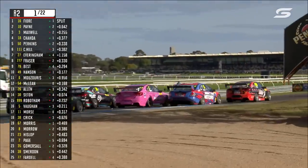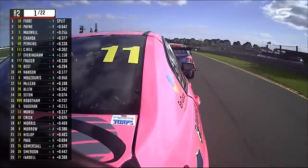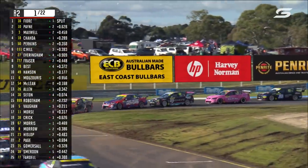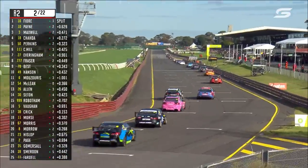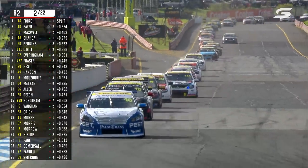Brad Vaughan and Zane Morse going at it, with Cameron Crick trying to go around the outside — he'll be holding his breath there. Morse rolls out of it early; I think that's a wise move with everything going on ahead of him. Turn 10 isn't much of a turn — it isn't even three wide, I imagine. Brad Vaughan runs a little wide, Cameron Crick gets a run up the inside. Plenty going on in this first lap.